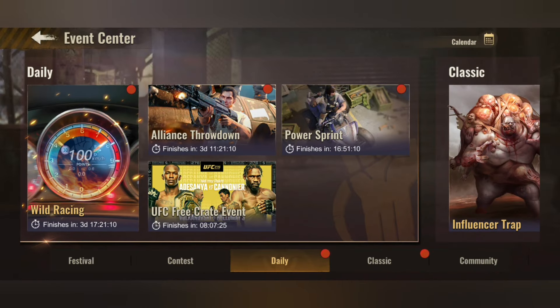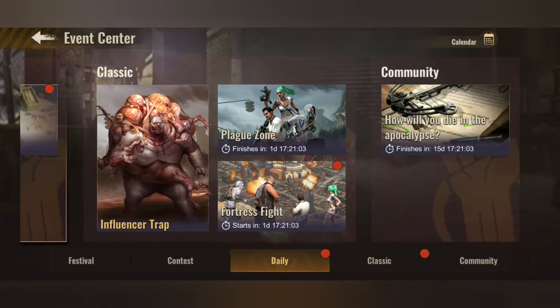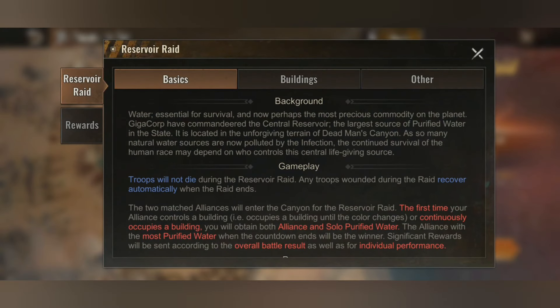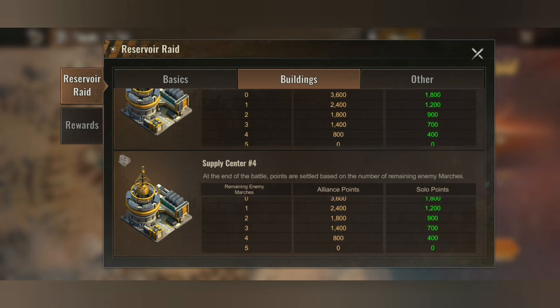The last thing I'm going to show you is the new building in the Reservoir Raid. The event interface of the 3D looks like this — most of you already in PTR so you have an idea how it looks. Under info and buildings we now have four supply buildings. At the end of the battle, points are settled based on the number of remaining enemy marches. Always remember that 50% of the alliance points is always your personal score.